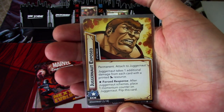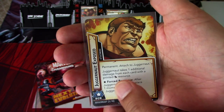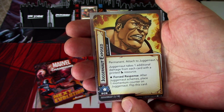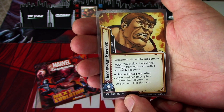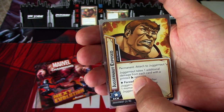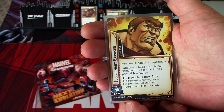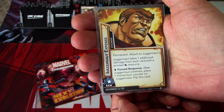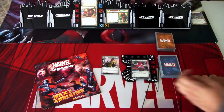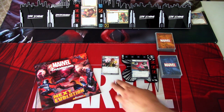We have Juggernaut Exposed — permanent attached to Juggernaut. Juggernaut takes one additional damage for each card with a printed mental resource. Wilds don't count since it needs to be printed — that is my understanding and I'm playing like that. Forced response after Juggernaut schemes: place one momentum counter on Juggernaut with this card. Basically when he gets to scheme, we are not stopping him from putting the helmet back on, and that is bad.